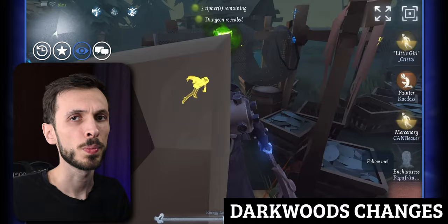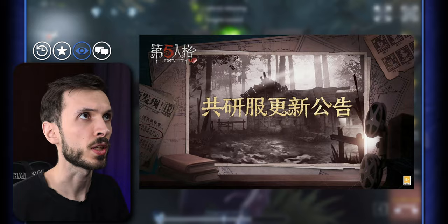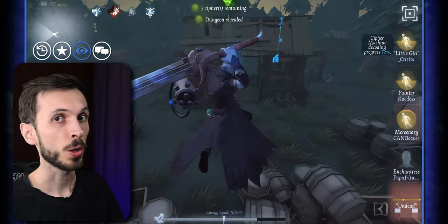NetEase has revealed on the China Weibo account that some Darkwoods optimizations are coming. The Darkwoods map is one we got during the Time of Reunion event when Nightmare and Little Girl were released. It was very riddled with problems — very beautiful and cool, but not really balanced, and it was never added to Quick Match and definitely not added to Rank Match. They're trying to fix that up and make it a playable map.